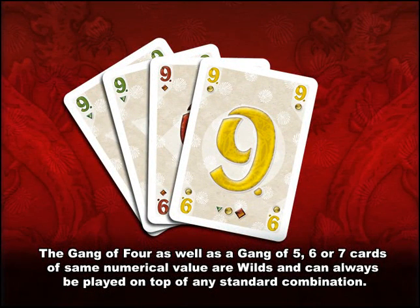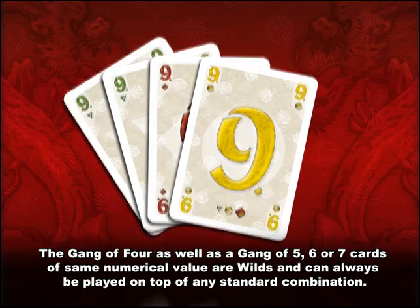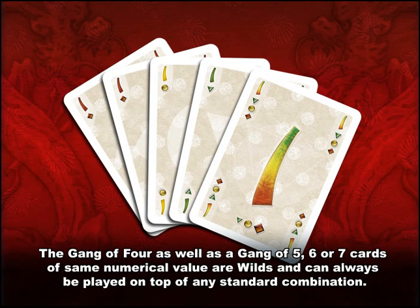Remember that four of a kind, and the even more elusive five, six, or seven of a kind, are considered wilds and can always be played on top of the standard combinations, regardless of the number of cards these contain.